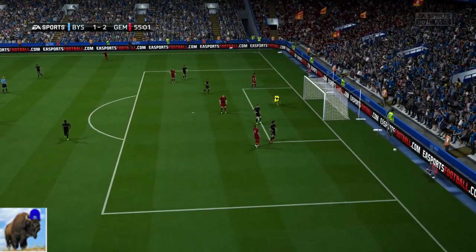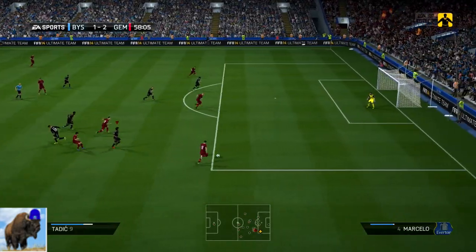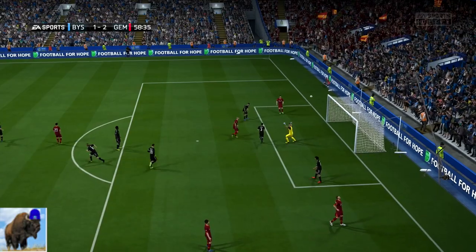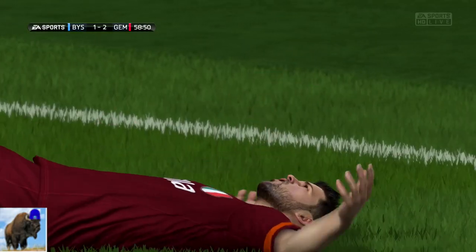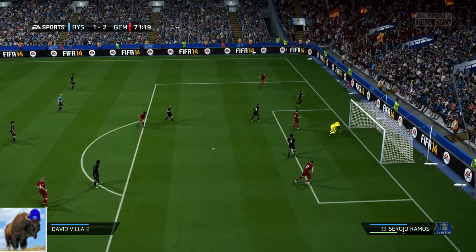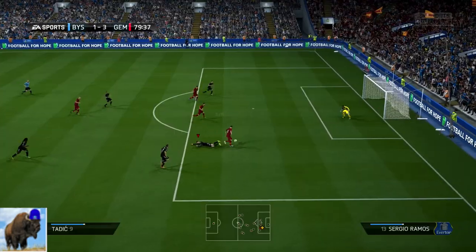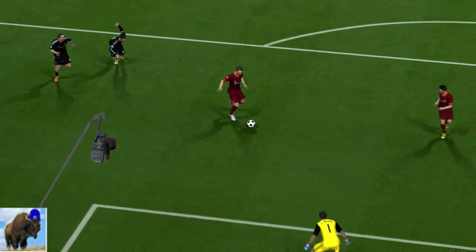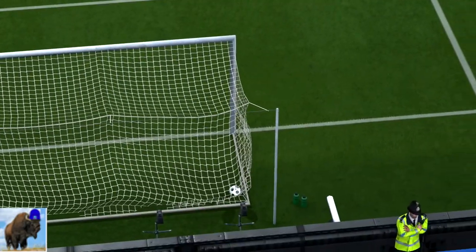His diving is actually incredible - it really lives up to the 92 in game. He can fly across the net and extend his body out far on long shots and close shots. Even though he's a pretty short goalie, much shorter than regular Courtois, he still manages to fly across the net. He doesn't take up a ton of space because he's not that big, but he can really soar and make up space across the net - that was the attribute he really lived up to in game.